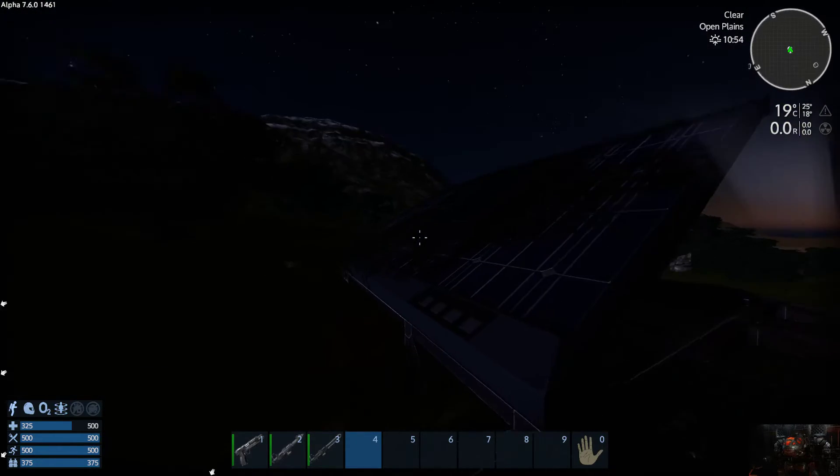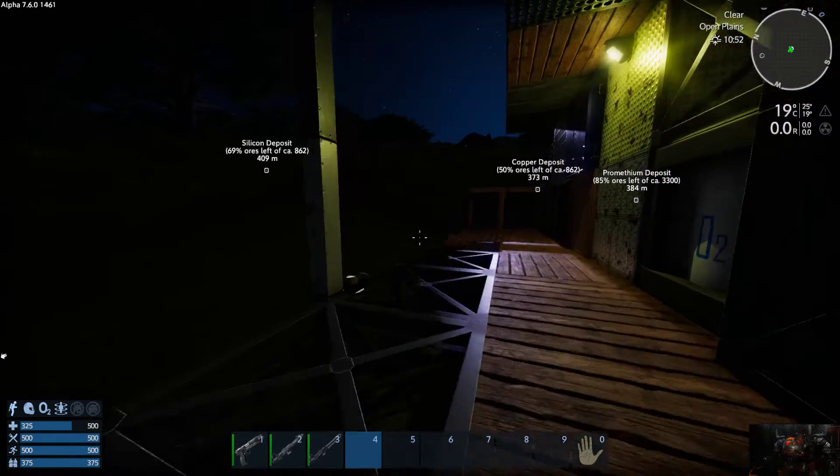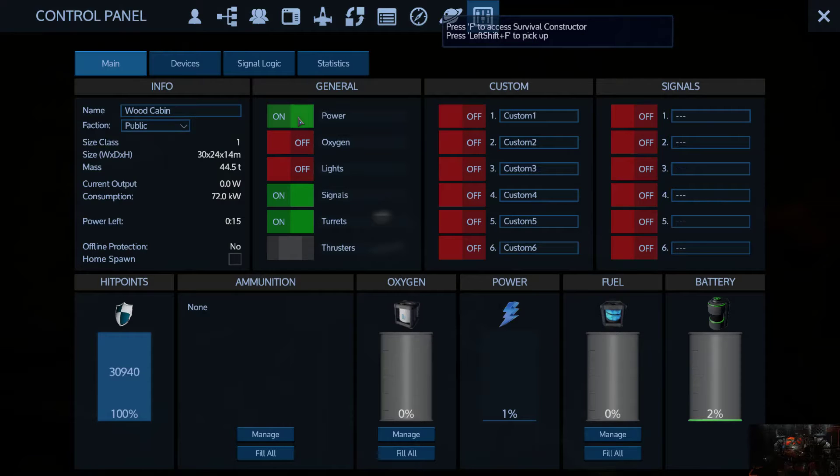This thing right here is basically a solar panel, and solar panels only work at night. You can access the base here - right now power's on. I'm just going to turn all this stuff off. It's working on right now two percent battery power.